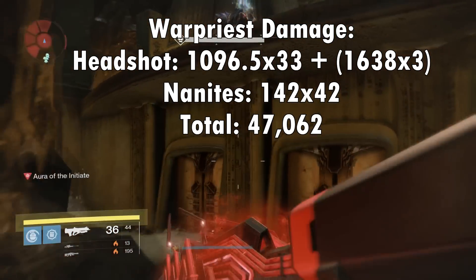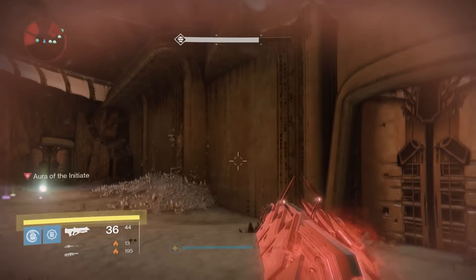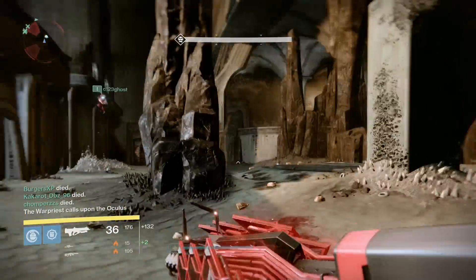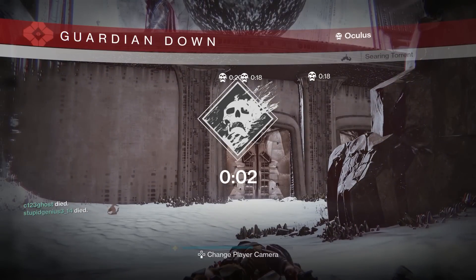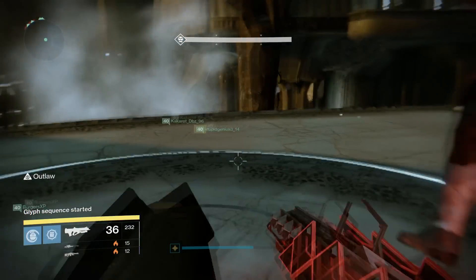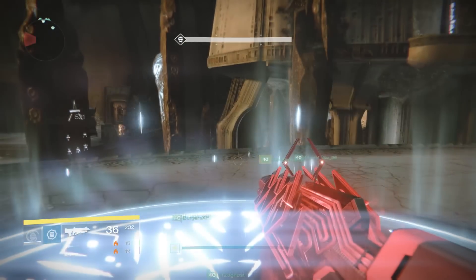We're not going into this much detail for the other encounters, but this shows you exactly where the damage numbers are coming from. I actually did another round, died again, and looked at the damage of a full magazine, and it was only 200 damage off from the initial number — almost identical — which means these numbers are extremely consistent. That difference can be accounted for by missing a headshot. So that results in a total of 47,000 damage per magazine of the Outbreak Prime.